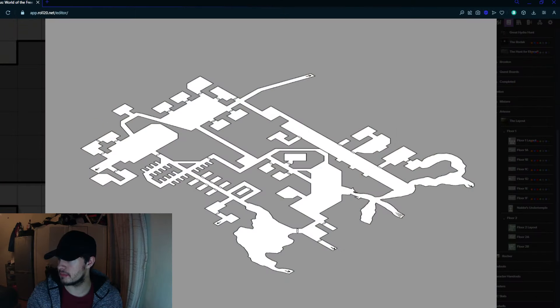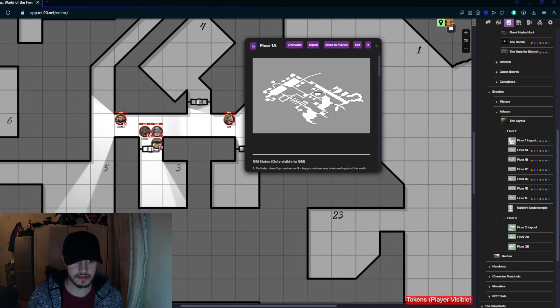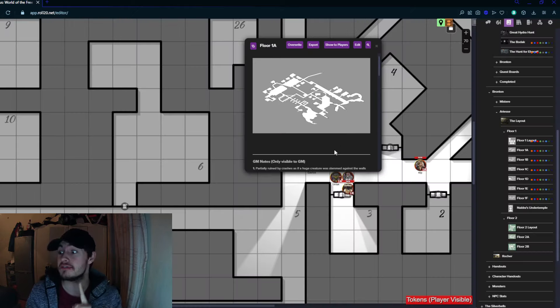You'll notice, however, if I take you back to the image — notice where this is on the map. I've made two versions: one with secret doors and one without. The secret doors one is for me, for them to find. In fact, they're very much about to, if you look here — their trajectory is going this way.